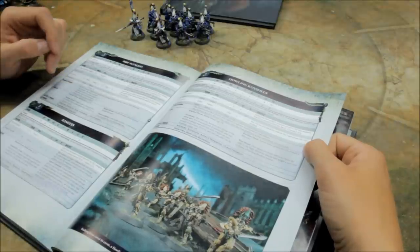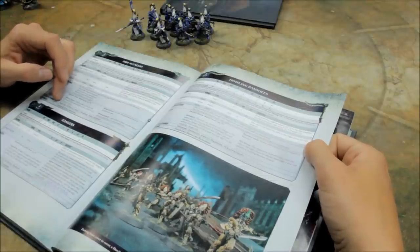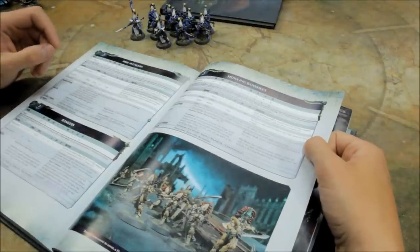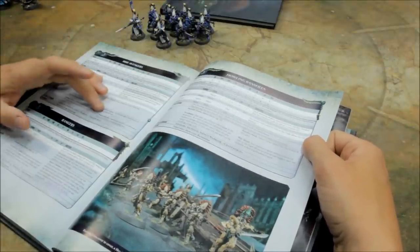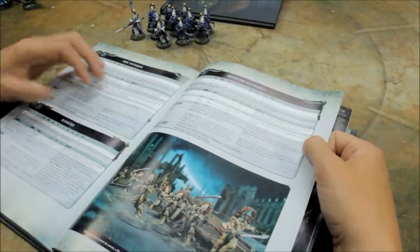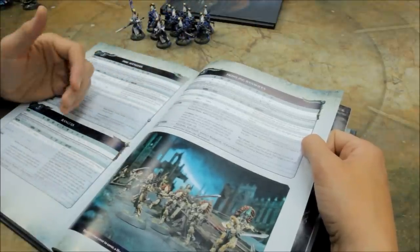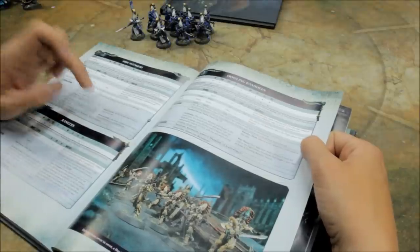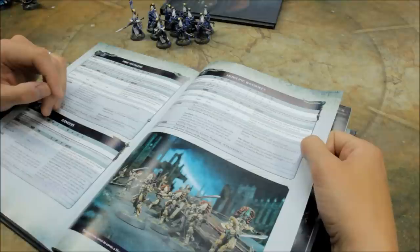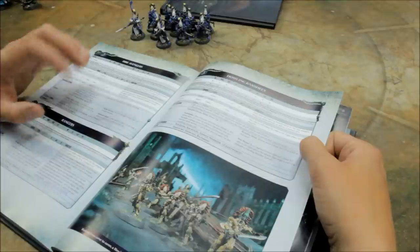They have Defense Tactics, so models in this unit fire Overwatch on 5s and 6s instead of only 6s. Still, infantry Overwatch with regular small arms is never really that scary or effective. The Dire Avenger Exarch has a 4+ invulnerable save — Battle Fortune — which is not really that helpful since wounds usually get distributed onto other models first to keep the Exarch alive. But that can be swapped out now with the new Psychic Awakening: Phoenix Rising book, which we'll take a look at in just a moment.